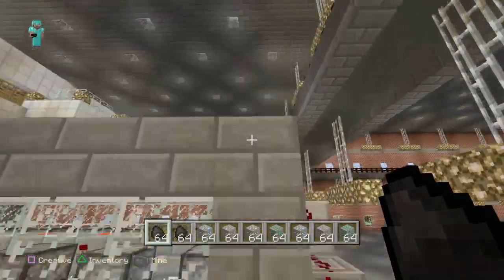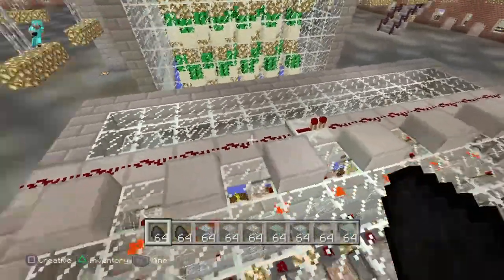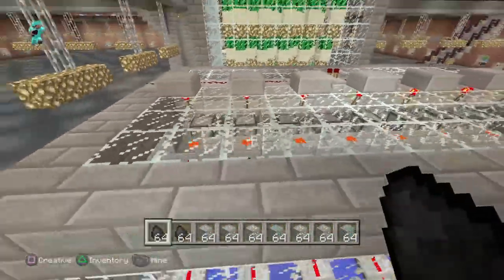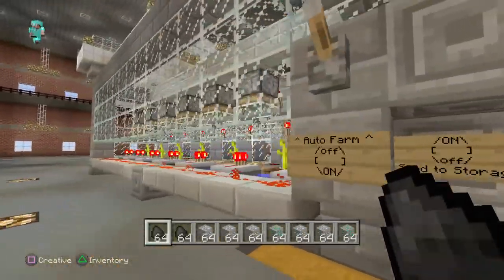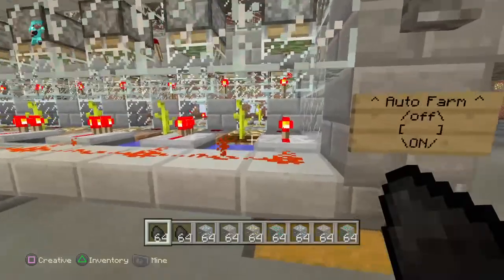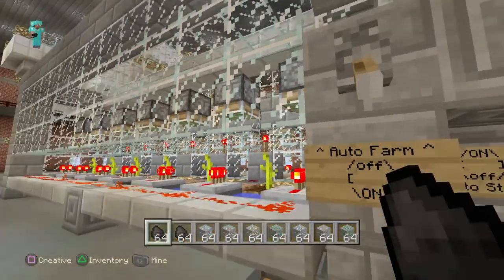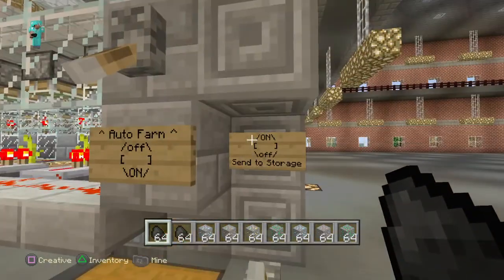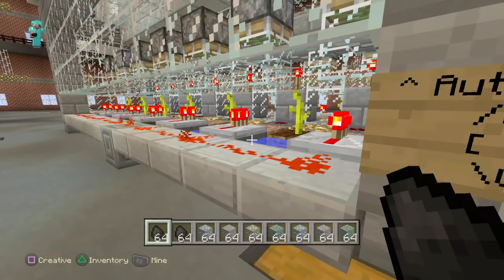Automatic farm — you can turn that off. That shoots redstone down there, which turns on these torches, which keeps the pistons from dropping down and crushing the pumpkins and melons, breaking them down into items so they can be sucked up by the hoppers. Turn it on so it keeps functioning. And there's a send-to-storage switch just like the other one. We've got some melons in there.